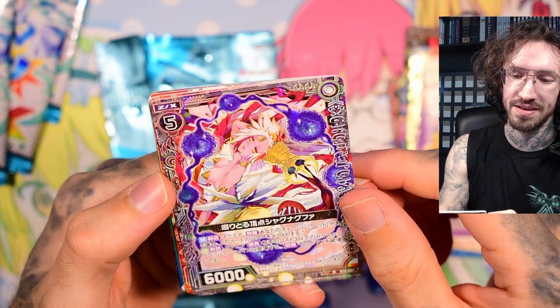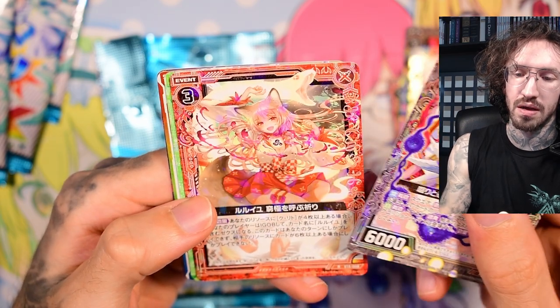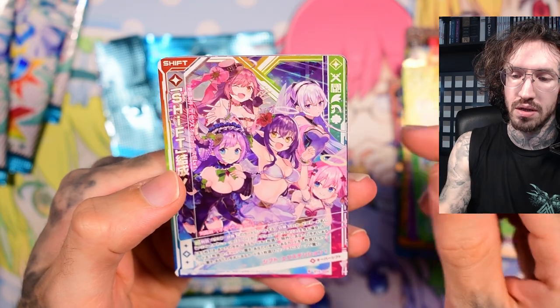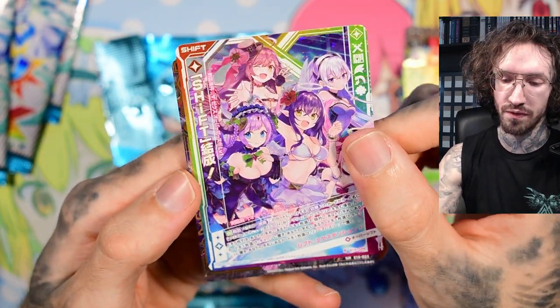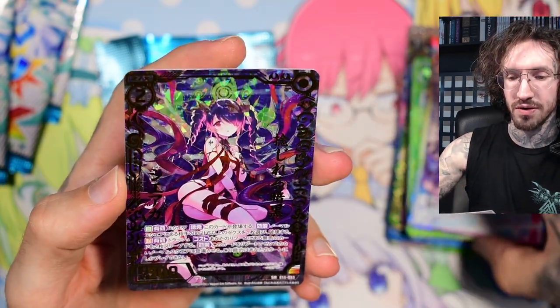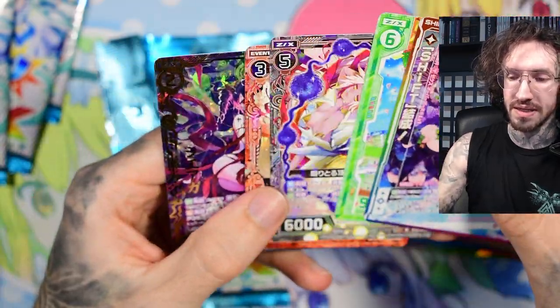What's this — looks creepy too. I like the fox girl. Fox girl leading a group picture, and a foil — the same picture we pulled before.